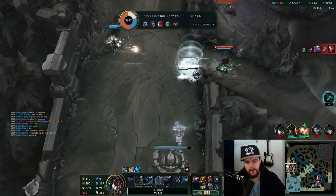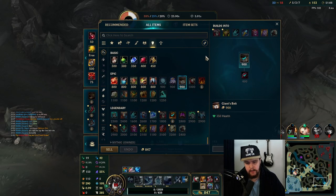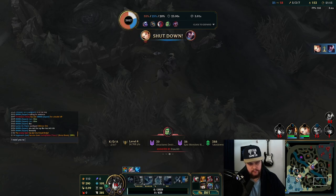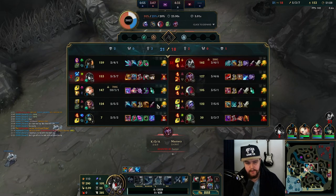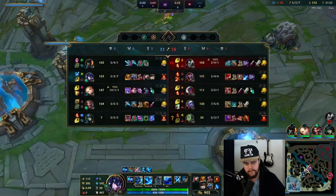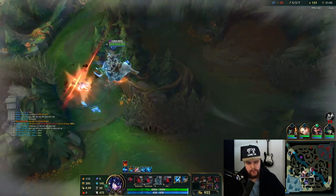Lux stayed top the entire time, essentially forfeiting dragon. I thought we had enough time but Shaco realized quickly what was happening and instantly rotated down — that was a good play from him. We cannot afford this Lux going top lane like that. She could just rotate over. Lux essentially killed Yasuo but we lost an entire objective for it, which is simply not worth it.